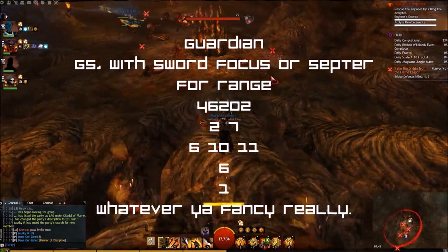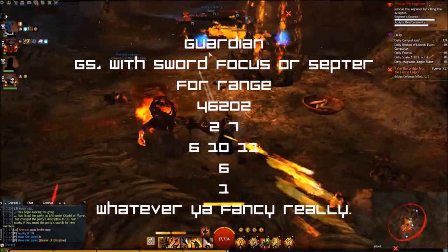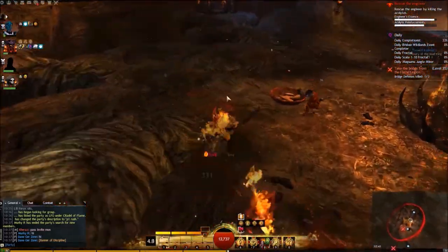Guardian — Greatsword with a Sword/Focus or Scepter for range. Traits: 4/6/2/0/2, 2/7/6/1/0, 1/1/6/1 and whatever you fancy really.